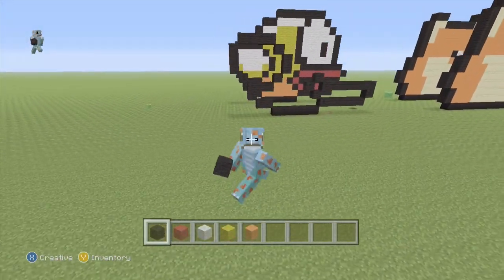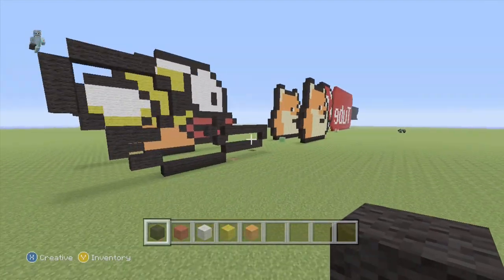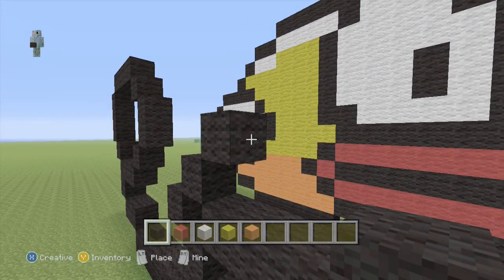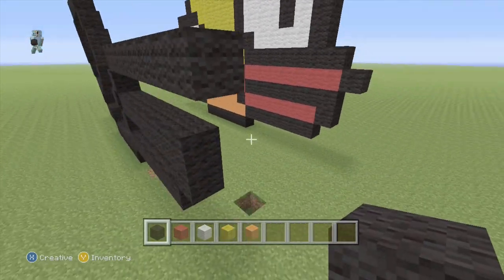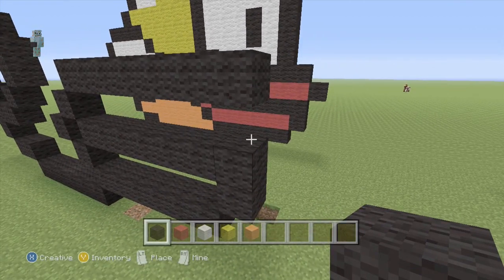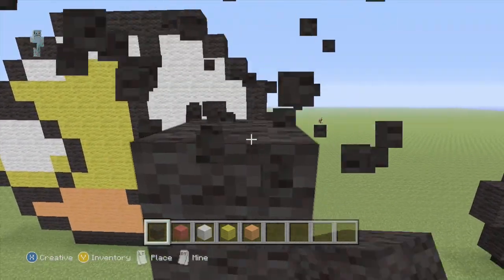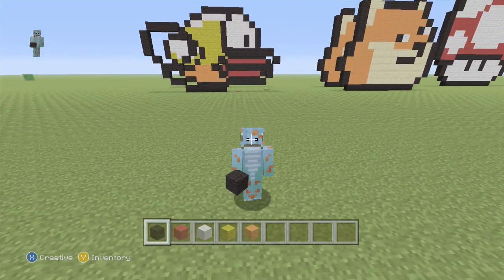Go like this for his beak. Once you've done that — by the way you can just pause this — then you do the same length as the beak. Once you've done that, you place another block there.